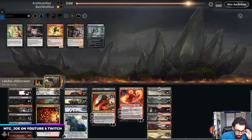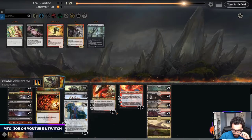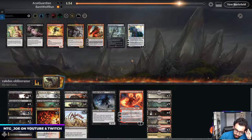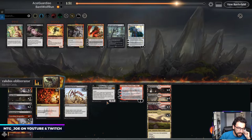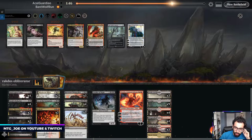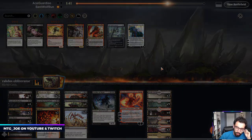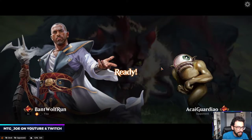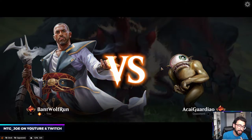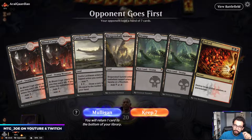I usually cut a Kroxa, cut the Karns, cut the Angraths. Angrath is okay because it could steal stuff, but it's a little bit slow overall — I just really want to maximize on removal. That turn could have been a little awkward if we didn't draw Extinction Event. They can go pretty wide and then Embercleave something. But as long as you have Obliterator, it's a pretty good insurance policy.